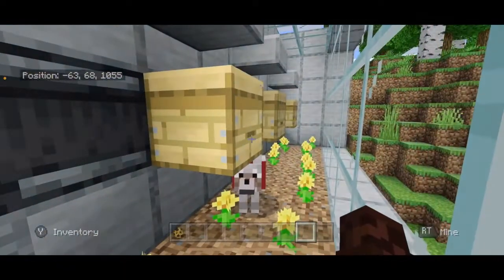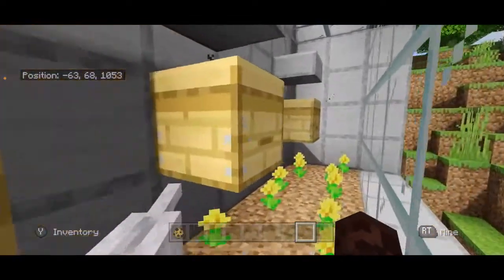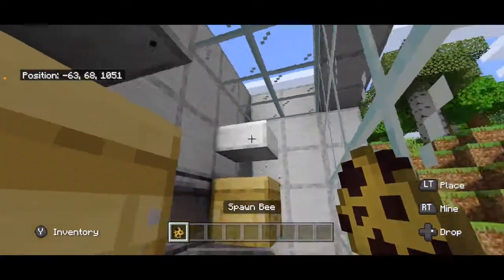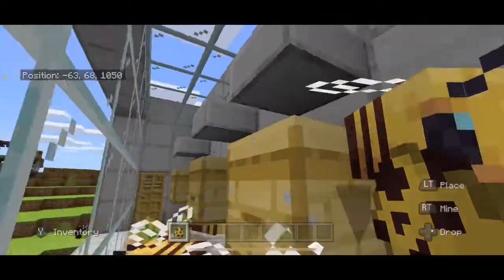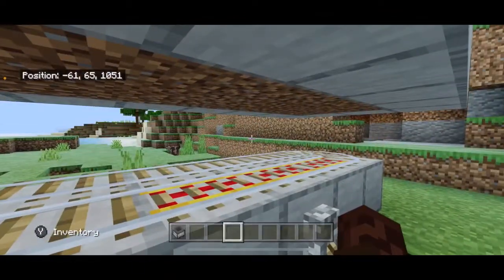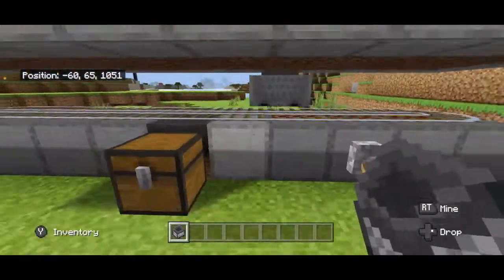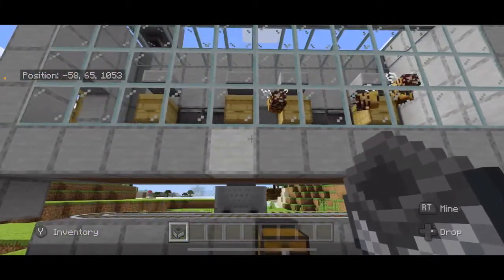Now all we need are some bees. You can bring bees in on a string, carry them in on a leash, or if you have Silk Touch you can bring in the bees nest — but I'm just going to spawn mine in. You can have three bees per beehive. Down here at the bottom, take a minecart with a hopper, place it down, give it a nudge, and it will collect all of the honeycombs that fall out of those beehives.